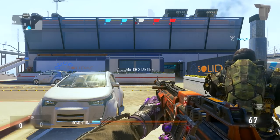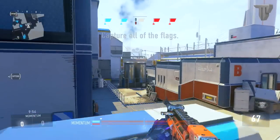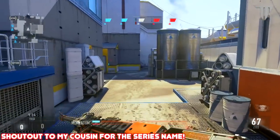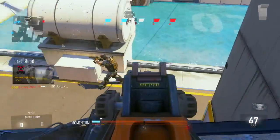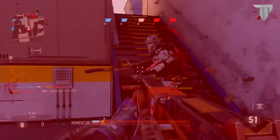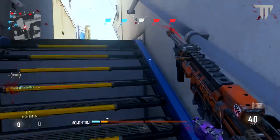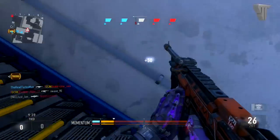A lot of you know from my supply drop videos that I haven't had any luck getting the ASM1 Speakeasy Elite variant yet or the Strider, but I really want to see what all the hype is about. I was reading through some of the comments and one of you guys mentioned that the Rigor variant is actually a lot better than the Speakeasy. So I got curious, I looked at the stats, and it turns out that I do have the Rigor — I just never used it that much.